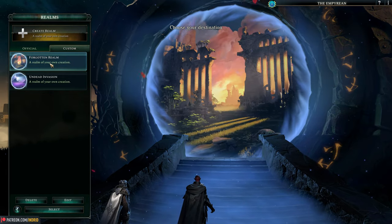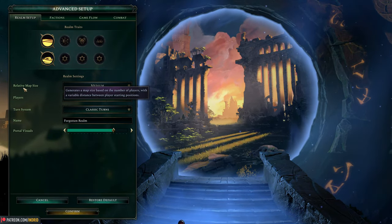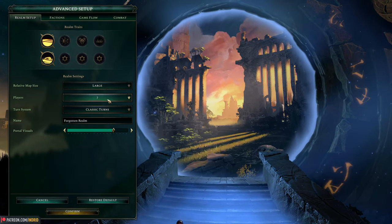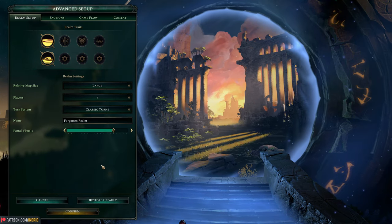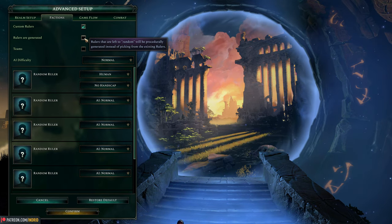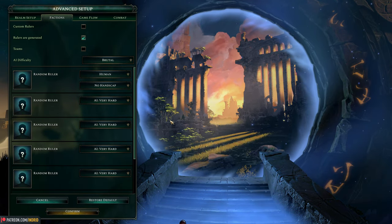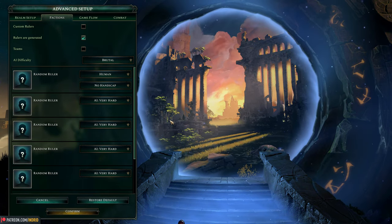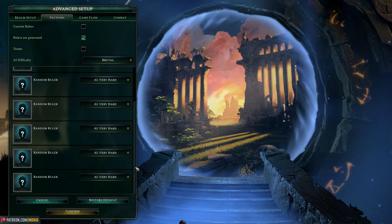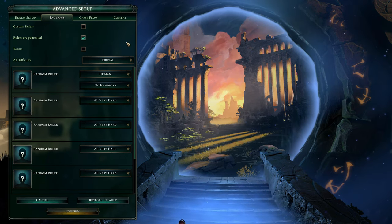I'm going back to my generic forgotten realm for this one. In advanced settings, they've changed 'starting distance' — it's now called 'relative map size,' though I think it does exactly the same thing. Let's put it on large. Seven players, which is the max I'll use — the game only goes up to nine. I'm going to have the rulers procedurally generated so we're not seeing the same rulers crop up time and again.